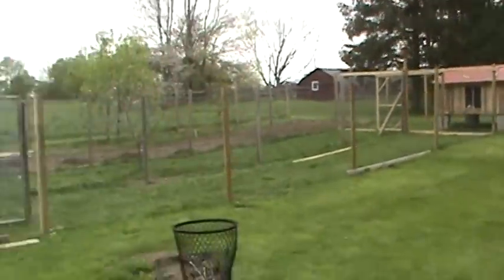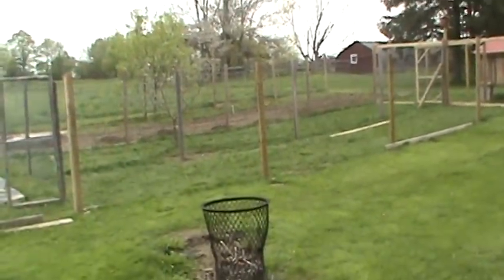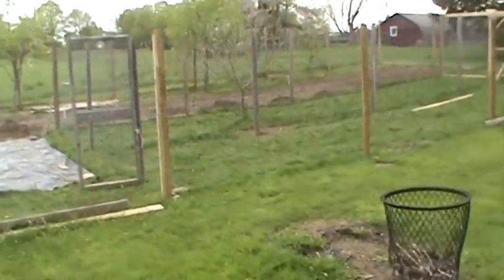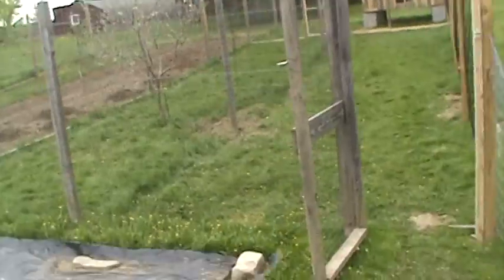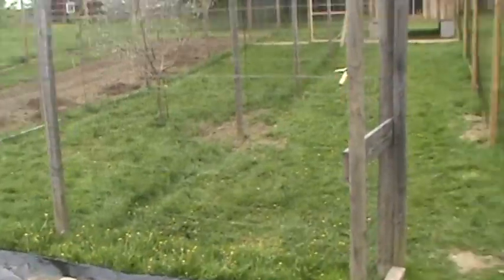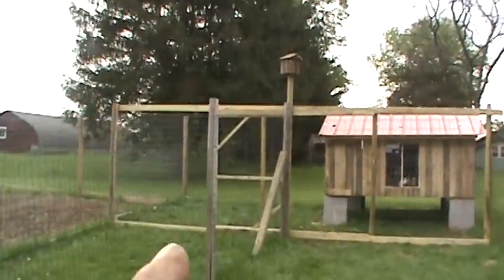There's the coop, I got it up on blocks. Here's the pen that runs from down here across all the way up to the coop. It is actually about 50 feet long going up and 10 feet wide each section. I divided this in half — it's actually 20 feet long, 20 feet wide, and I divide it down the middle so we got 10 and 10 on either side.